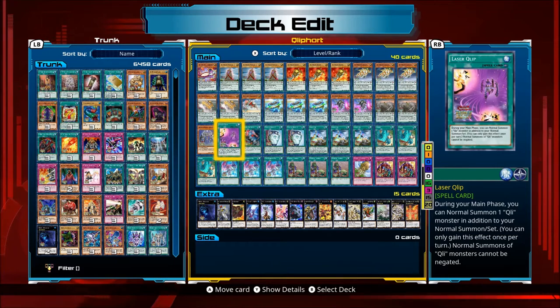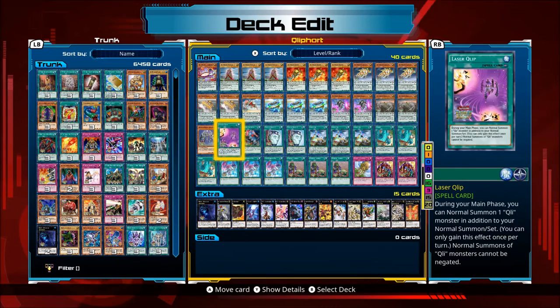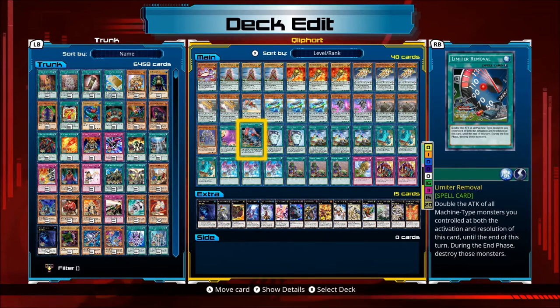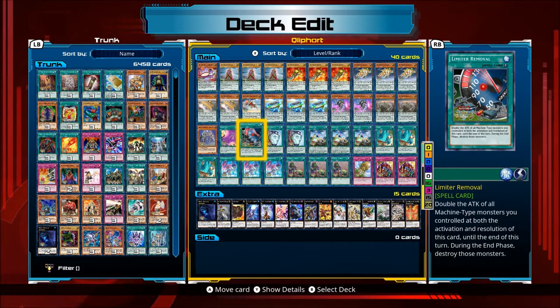Laser Clip — during your main phase, you can Normal Summon a Klee monster in addition to your Normal Summon or set. You can only gain this effect once per turn. Normal Summons of Klee monsters cannot be negated, so no more Solemn Warning on your Stealth or whatever, if Laser Clip is on the field. Limiter Removal — double the attack of all machine-type monsters you control. During the end phase, destroy those monsters. Of course, since they're Pendulums, if they're destroyed they go to the extra deck. But you just double the attack and win, basically.